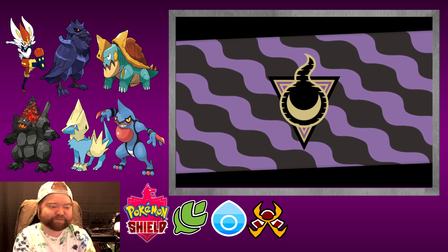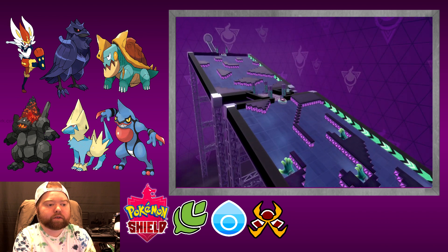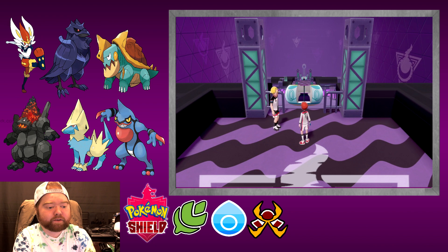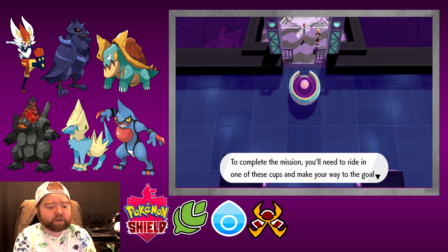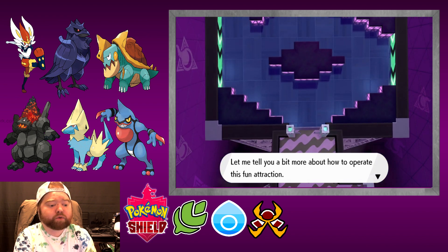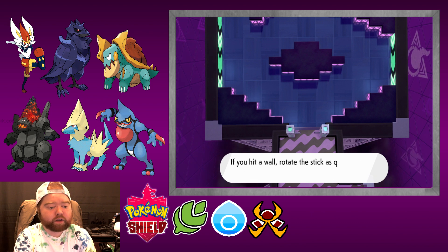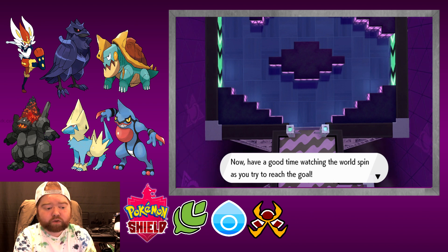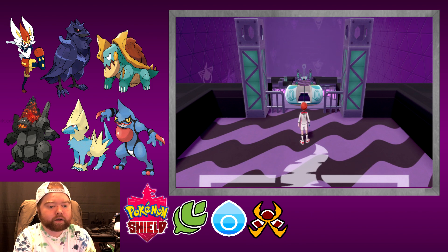Let's do this! Wow, that's pretty cool — it's like a giant pinball thing. Interesting. Allow me to explain the gym mission for Stow-on-Side Gym. To complete the mission you'll need to ride in one of these cups and make your way to the goal while trying to avoid obstacles. Rotate your control stick to the right and the cup will start to spin right, rotate it to the left to spin left. If you hit a wall, rotate the stick as quick as you can to get yourself out of that sticky situation. Have a good time watching the world spin as you try to reach the goal — on you spin, good luck!